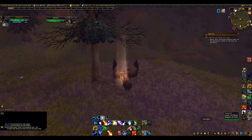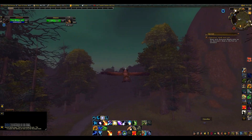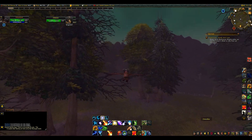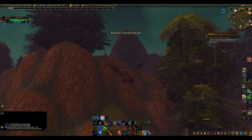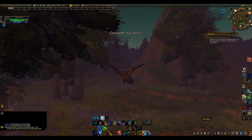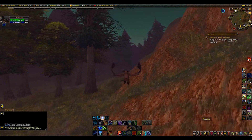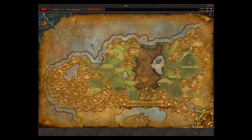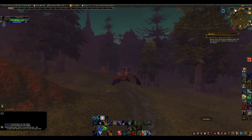Alright, we're in Tirisfal Glades. See this little lady right here — she lets you toggle present or future phase. Make sure you got it on present. See the burn in the map? That's how you tell you're in the right phase. Anyway, we're in Tirisfal Glades and we're gonna do a farm on both Scarlet Monasteries. There's two of them — one's called Halls and one's called Scarlet Monastery. One's on the left, one's on the right. We're gonna do both of them.